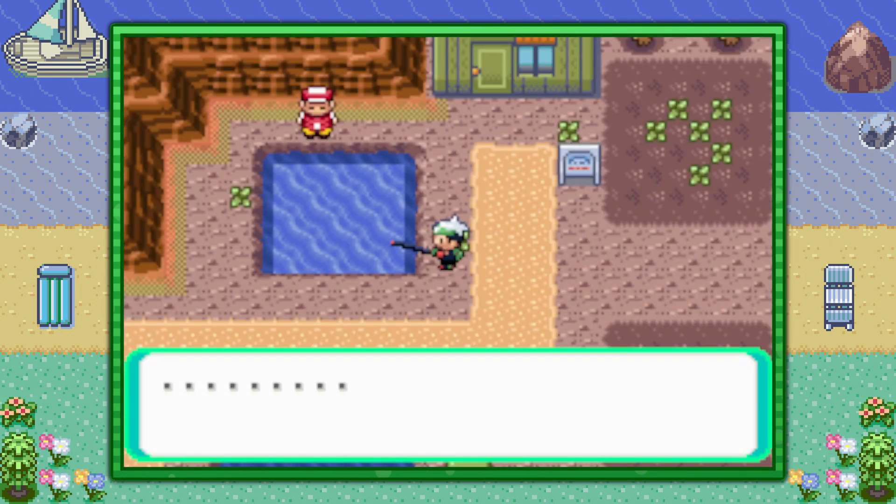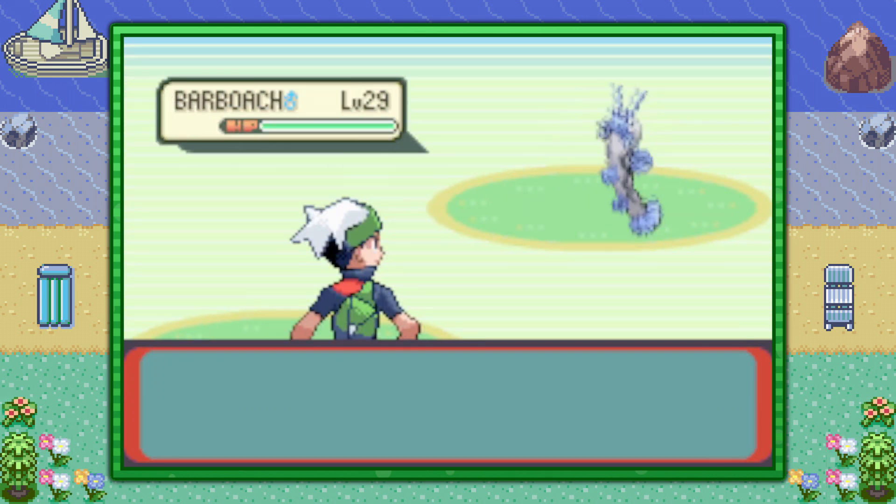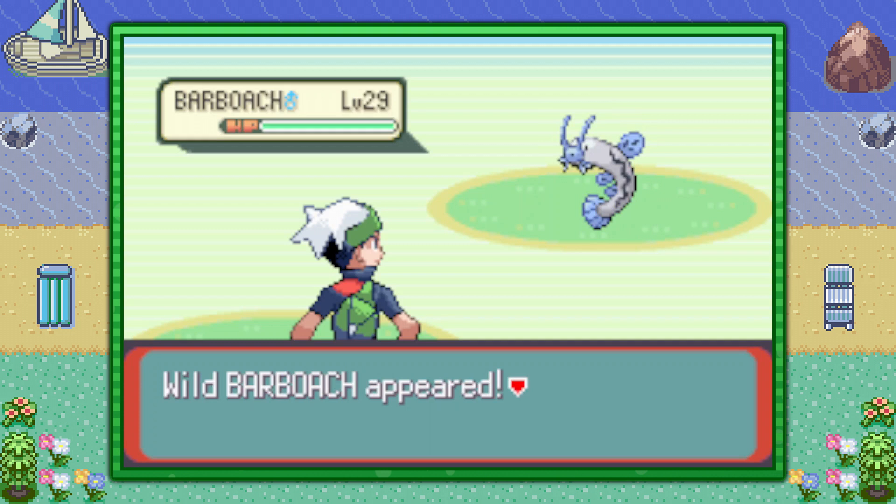Push A whenever you see the notification there's a bite, and eventually you'll get the Pokémon on the hook. And guess what? It's 100% of the time going to be a Barboach. That's it — it's right next to the city with a 100% encounter rate.